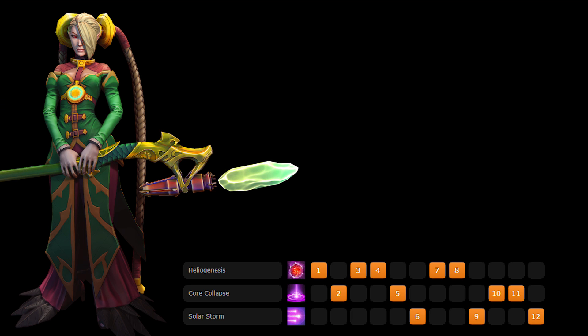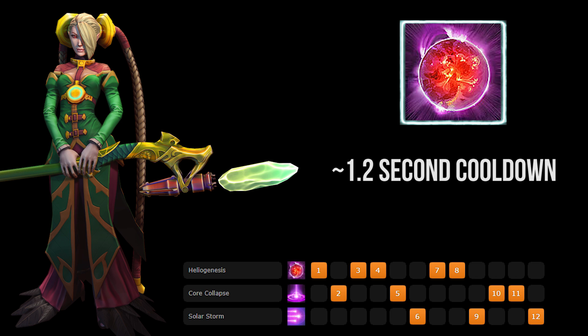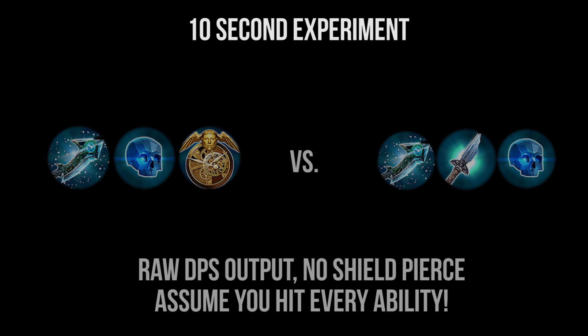So you saw D'Enzio there piloting this build incredibly well. It all revolves around Celeste's Heliogenesis — you get a 1.2 second cooldown instead of 2, and you get 500 extra max energy and 12.5 energy recharge when you combine the Clockwork and Eve of Harvest. Celeste should be using her range to her advantage. She controls the battlefield from a very long distance, especially at level 8, meaning that you're supposed to zone enemies away by placing Heliogenesis down, so they can't step on that area for a short period of time for risk of being hit by a supernova. Clockwork allows you to apply more of those to the battlefield, playing into Celeste's main strength, which is her ability to control the battlefield from afar.